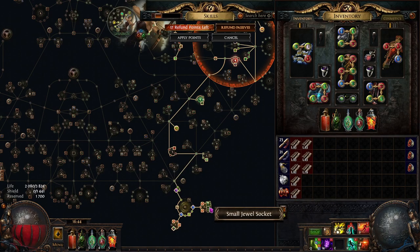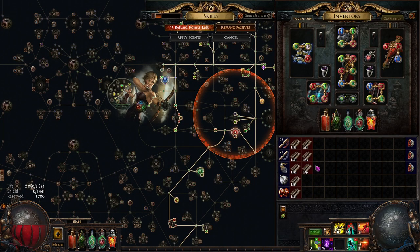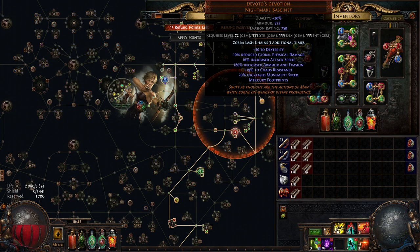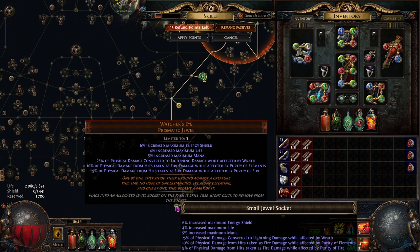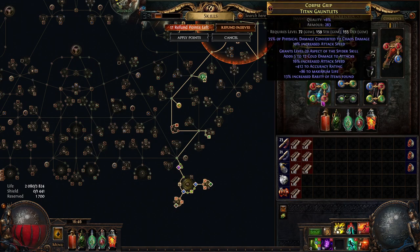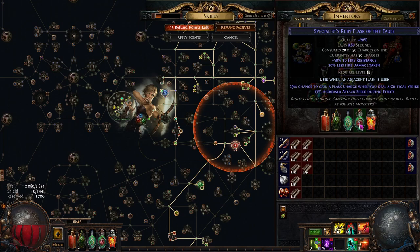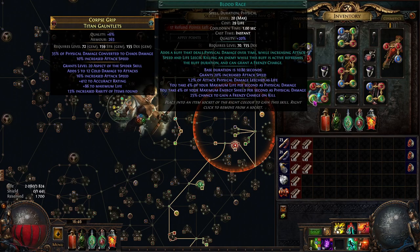The second danger is huge hits. We can be even tankier by getting a shield corruption with physical taken as fire or physical taken as chaos. Also get a better helmet — take a base with the physical taken as fire implicit, craft it with some essences for mana reservation, and that gives great survivability. Combined with a Watcher's Eye with physical damage taken as fire from Purity of Elements, and physical taken as fire from Purity of Fire, we get a solid amount of physical-to-fire mitigation that synergizes with the Ruby flask.